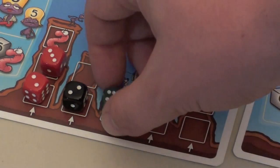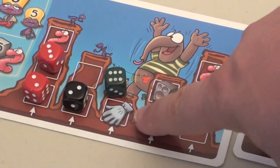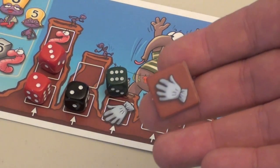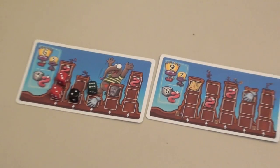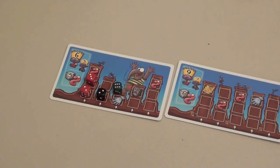When you place a die on a picture of a worm, you get another one of those worm tokens. If you place it on a picture that shows a glove, for example, then you would take a token that matches that symbol. Those are worth points at the end of the game. Players keep going until they place all their dice, or until there's no longer any place that they can put them.